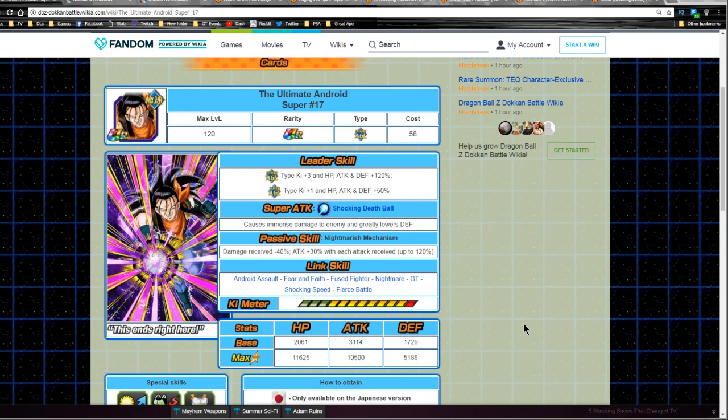Alright guys, I don't know whether I'm going to release this video first or the other one. I have this team building guide for Super 17, and I also have another video which is the banner review of Super 17 from the JP side. Chances are I'm releasing the Super 17 team building guide first, so you can see what cards link well with him before the banner comes out. This one's going to air on Wednesday, so stay tuned for tomorrow's video covering the JP banner.